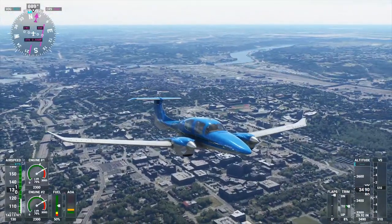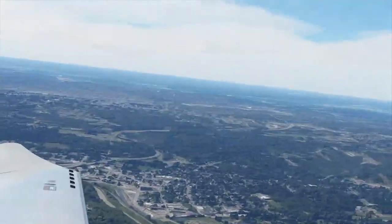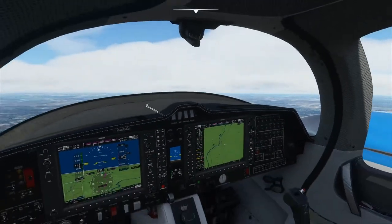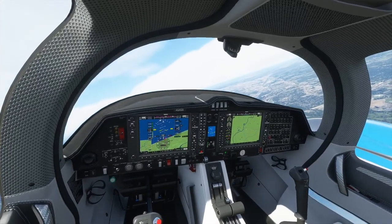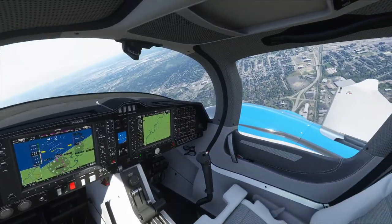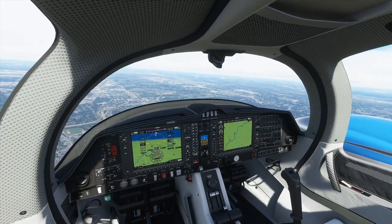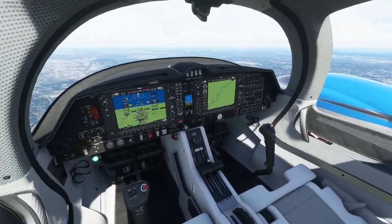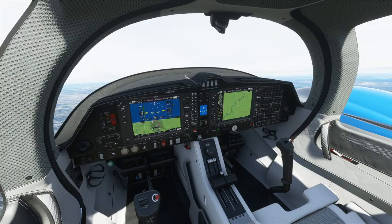Beautiful Cincinnati, Dayton here we come! I believe it's I-71 that heads all the way north to Cleveland, and I-71 will also take you all the way to Cincinnati. We'll head to the right toward Dayton. I'm going to try to land at Dayton's airport. From Cincinnati to Dayton is probably about a 15 to 20 minute flight in this plane. From Dayton to Columbus I believe will be about half an hour.